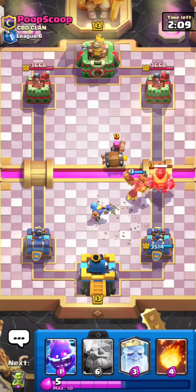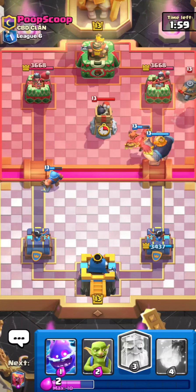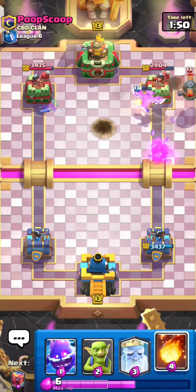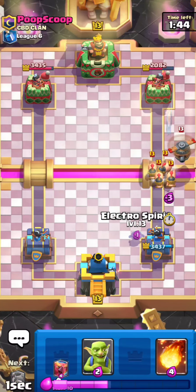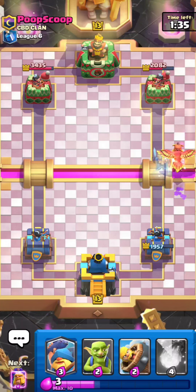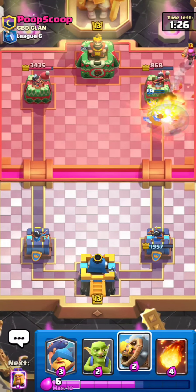I also want to go for RG here since he used Prince, meaning he can't DPS down this RG as fast. He's got a Bomb Tower — definitely was not expecting that. Very interesting deck. He's got Royal Hogs, so I go Ghost plus Electro Spirit. I have to play Phoenix for the Flying Machine because I don't want to take too much damage. I messed up my micro interactions a little bit, but it's not the end of the world.